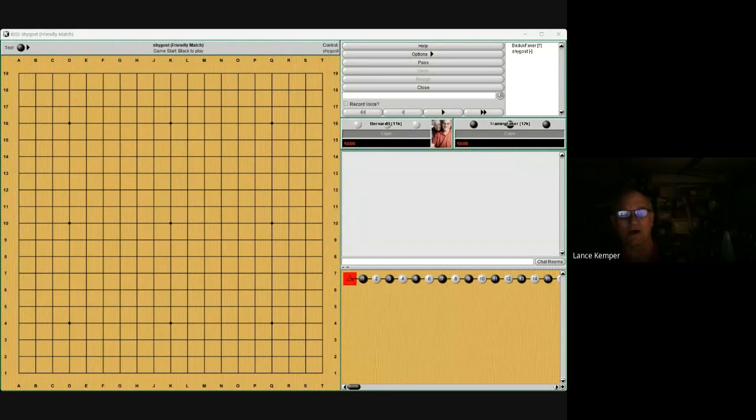Okay, hey everybody. This might be the last in our session — I'm not sure if we'll do one more. I think we've covered a lot of things for his level, you know, 10 to 15 kyu, just starting out — how do you play go, how do you think about the board. I think it's been really useful, so let's take a look at his game.